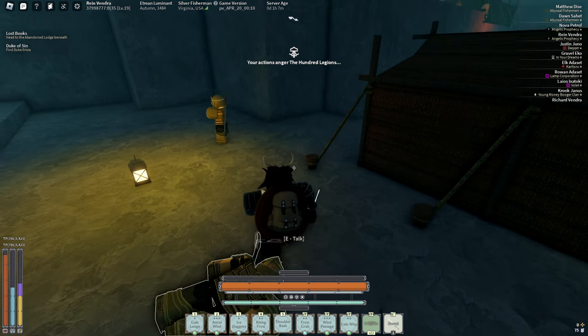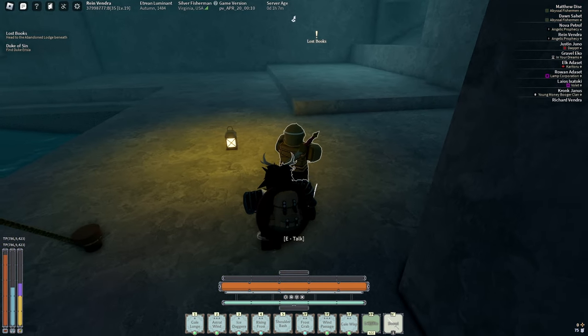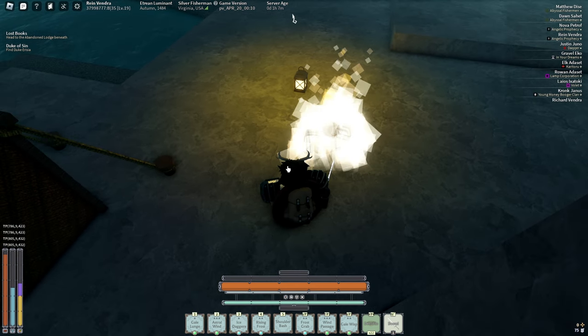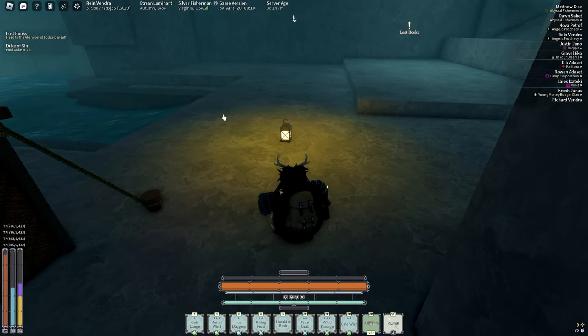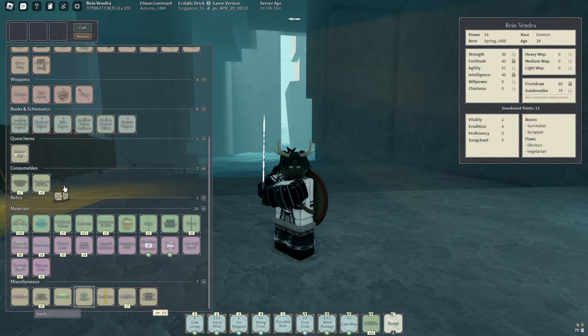Easy. Just do it again. He didn't drop the gale stone. You didn't drop the gale stone either. So then you just server hop, and boom — just like that I got a gale stone.